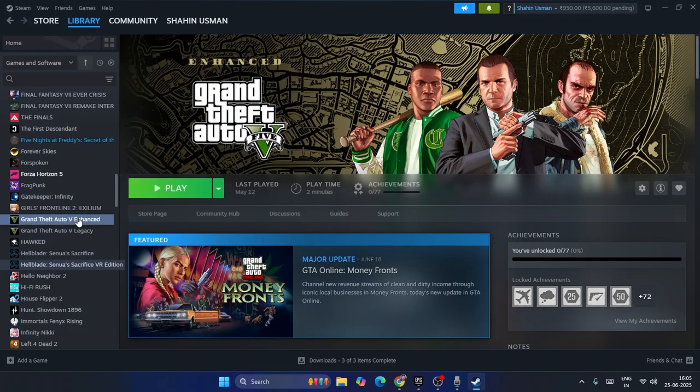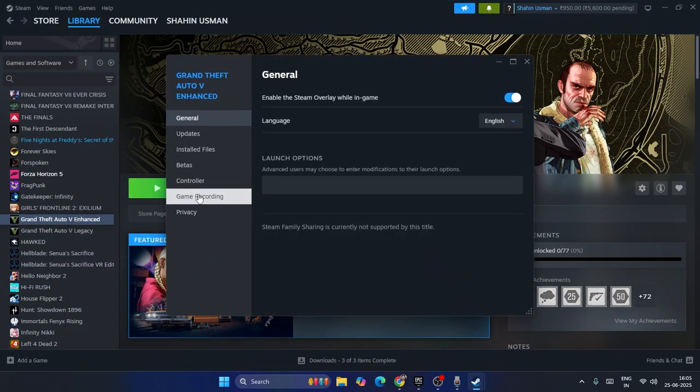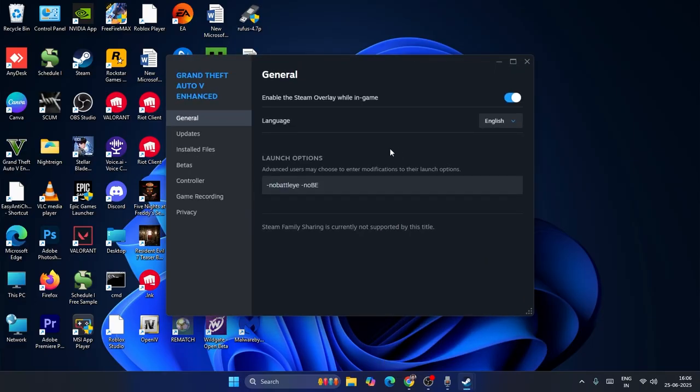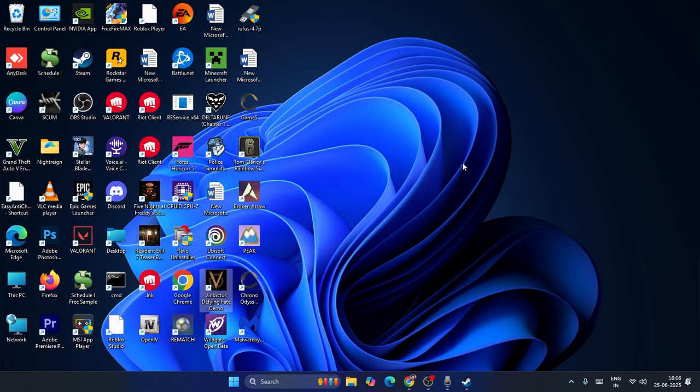After that, go back to Steam, right-click the game, and go to Properties. Find the Launch Options field and remove any existing commands. Then type the following command: '-no_battleye -nobe'. I'll provide this command in the description so you can copy and paste it. Once you add this command, close the properties window and check if the issue is fixed.